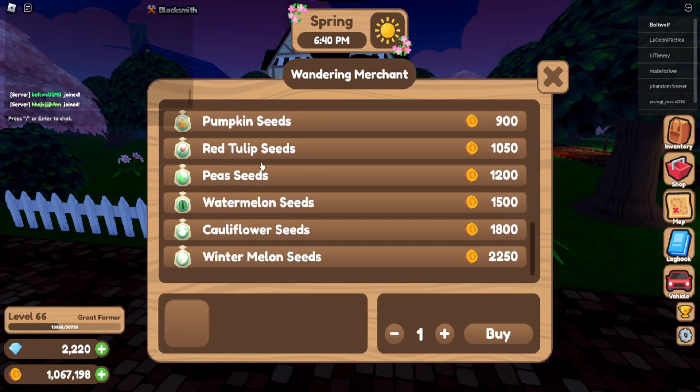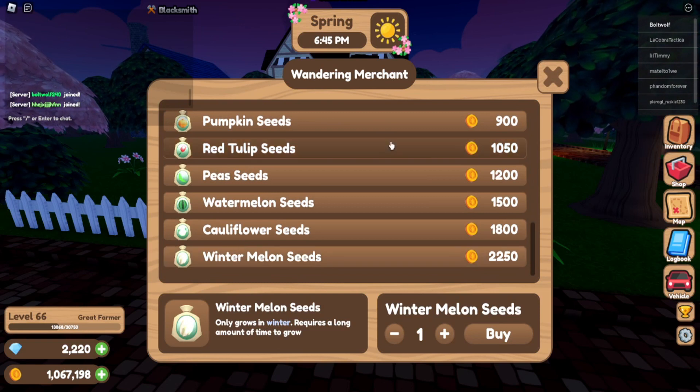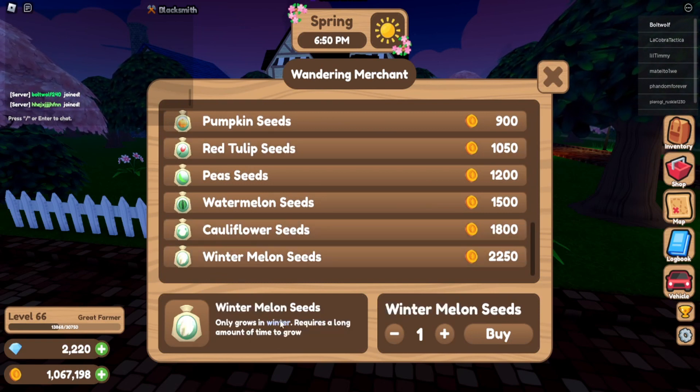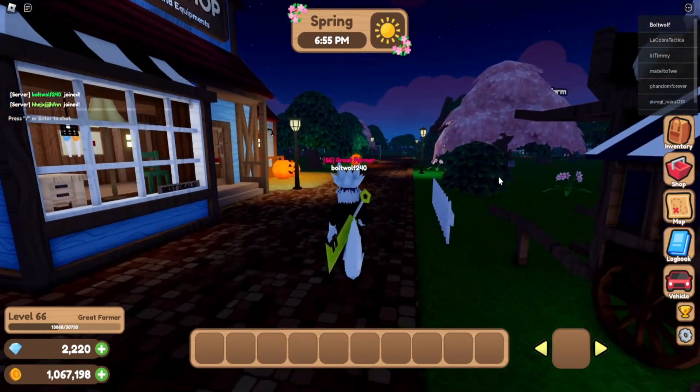Right here you can go over and get crops — winter melon for example. By the way, if you are going to try growing crops out of season, you're better off getting the greenhouse. I will show that in a second.